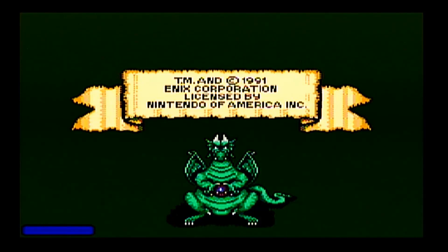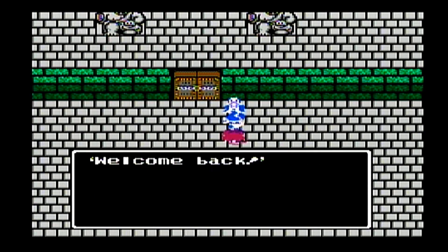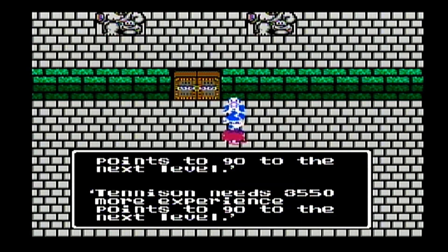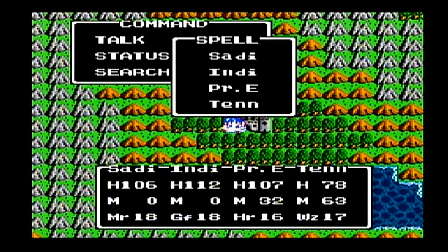Welcome back everyone to my Let's Play of Dragon Warrior 3 for the NES. Last episode, Prince Ernie and his companions Sadie, Indie, and Tennyson did some exploration of the eastern continent. Now that they've pretty much explored most of the area, it's time for them to get back on quest — rescuing the kidnapped granddaughter of the owner of the Black Pepper shop.